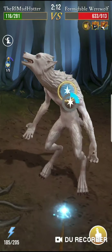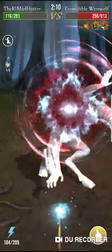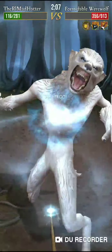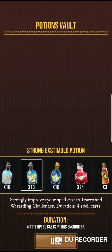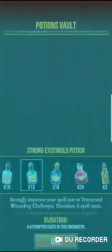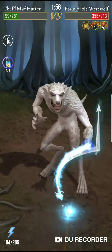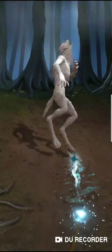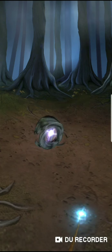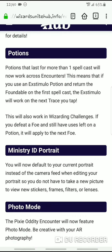Now they say it carries over in Traces too. I haven't checked that one out yet, so we'll go check that out in a minute. But first, let's finish up this Werewolf, and then we'll get back to the rest of the video. I probably did not need to use a potent Extimulo Potion for that — or even a strong Extimulo Potion. Two hits, done. That's pretty cool. I love the fact that it just carries over for you and you get to use it again without really having to waste any potions. That is awesome.